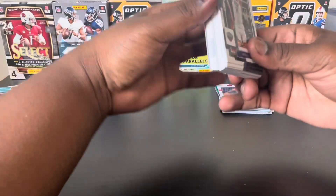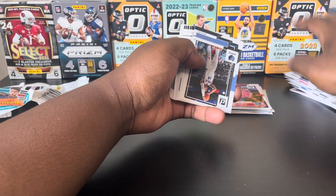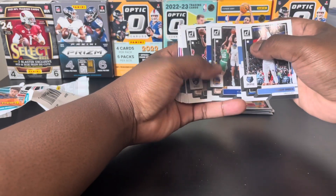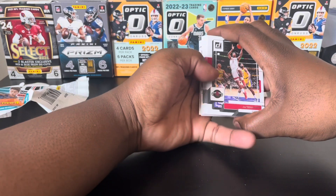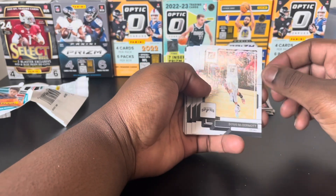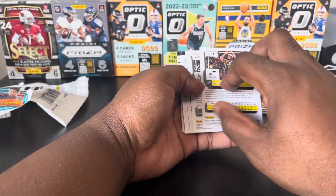Let's hop into our final value pack — hopefully we can pull an auto or something. We got Valanciunas, Wiggins — looks like the same pack again. Wow, same exact players. Oh — we got Russell Westbrook this time. Got Westbrook, just keep flipping. We got Tate, Josh Hart, Doug again, Trey Lyles, Sabonis, Jordan Clarkson.